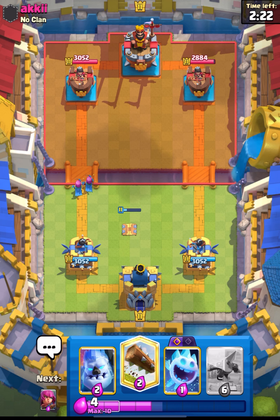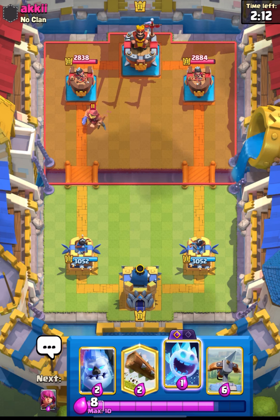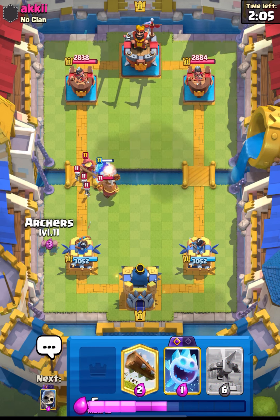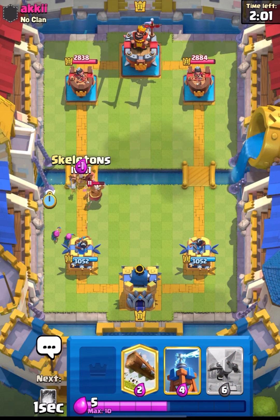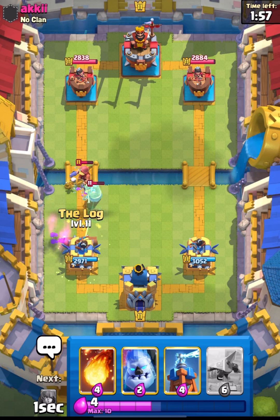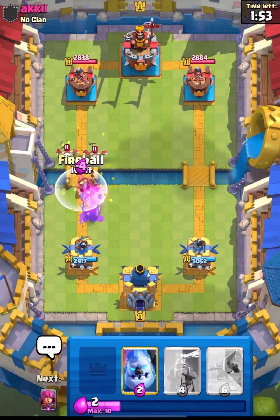So this guy is running Goblin Machine with Royal Hogs. It can be a difficult matchup, so I will just see what we can do. I will try to avoid his Goblin Machine and this guy is also running Monk, so this can be a hassle. We need to avoid Monk and Goblin Machine, and I think we have to use our Expo when these are out. Let's fireball this.